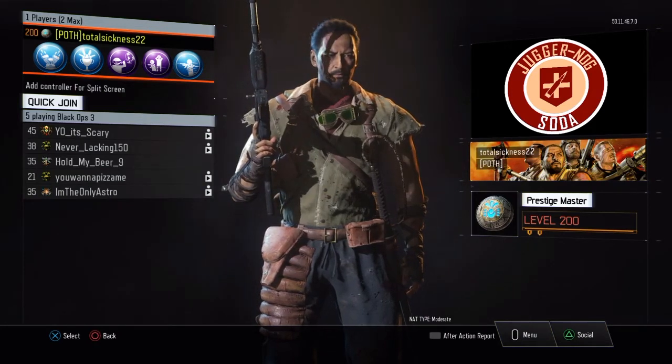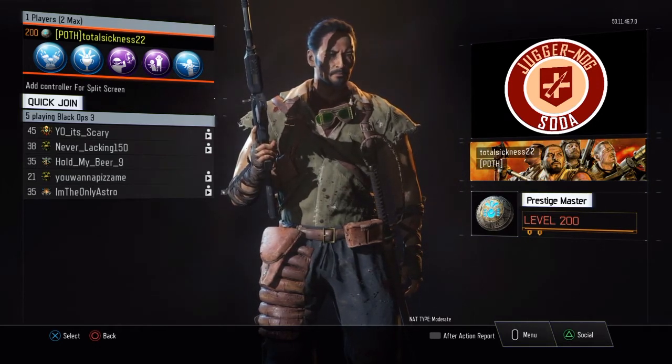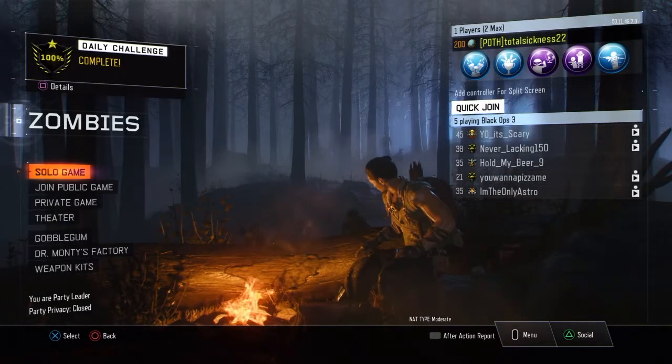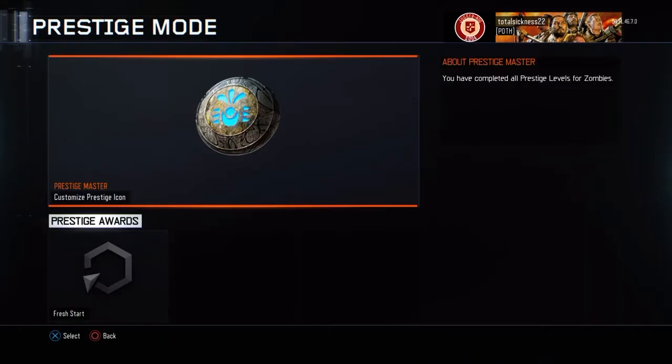I'm hoping for at least level 240 by the end of the weekend. In this video I'm going to be showing you guys the unlocks that you get for being level 200, which is basically the icons. I also want to show you something with the leaderboards that I find interesting because it's a bit problematic, but we'll get to that afterwards.